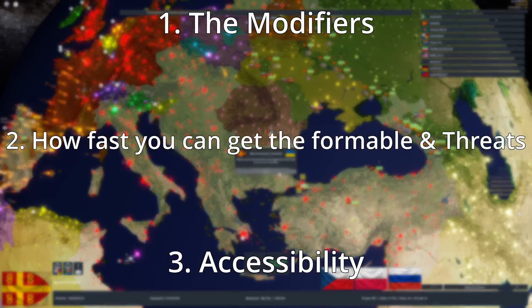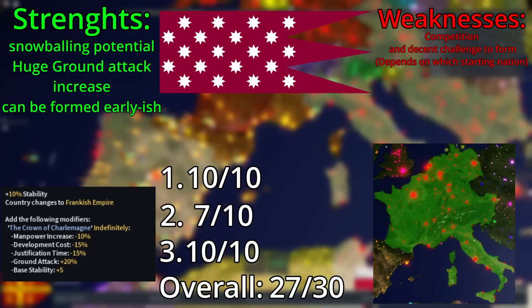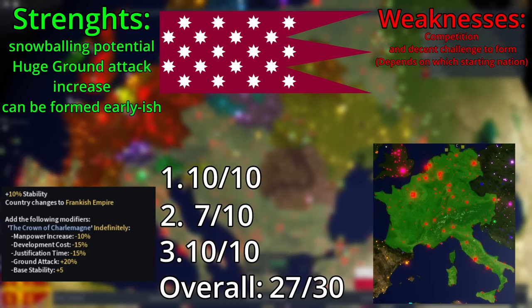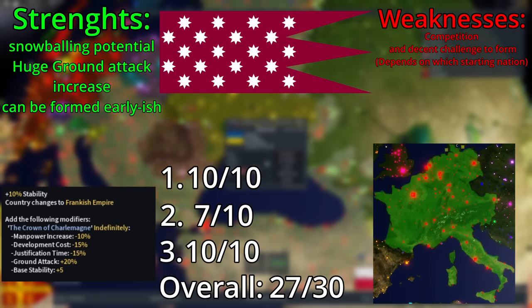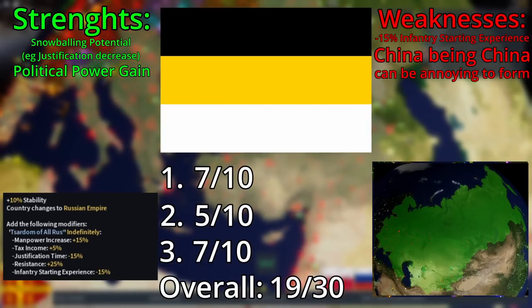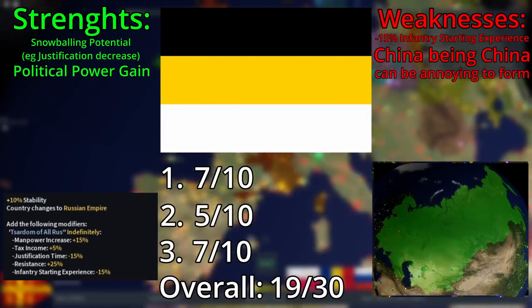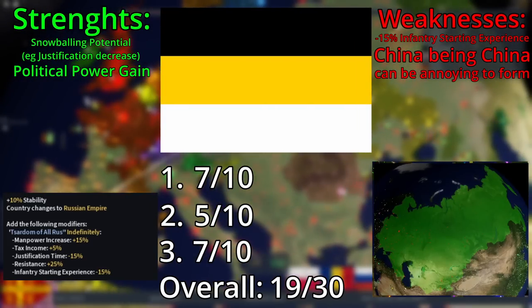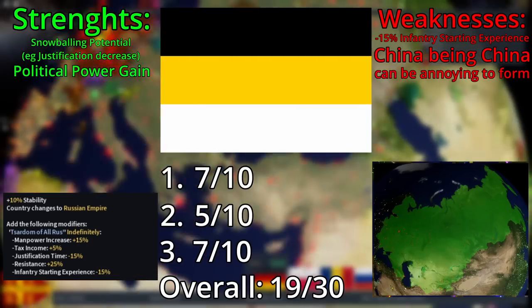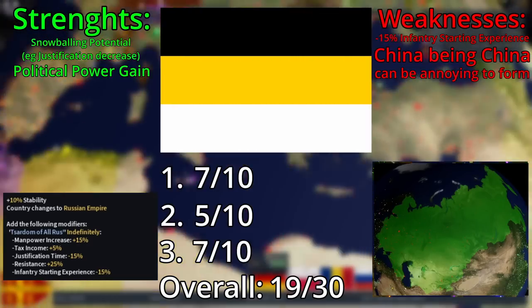Let's begin with early game. The first candidate is the Frankish Empire — this is probably the best formable in the game. It has literally no weaknesses, it's super easy to form early game, it has the best ground attack bonus in the game, and it just has so many other things that make it so good. Another candidate is the Russian Empire, with a nice stratification decrease and a huge resistance bonus, which most people don't even research in the tech tree, making it very useful. The infantry starting experience won't really matter if you're mainly going with tanks, but if you're an infantry main, there is training and other tools to compensate.